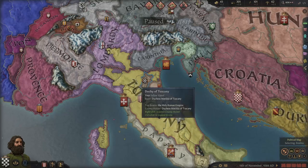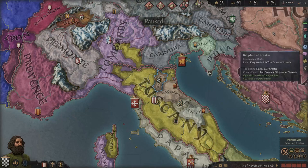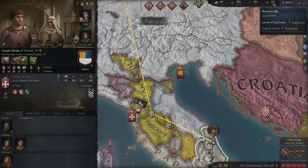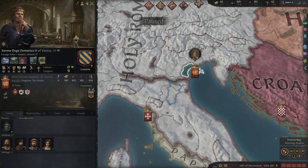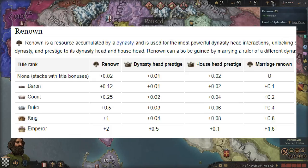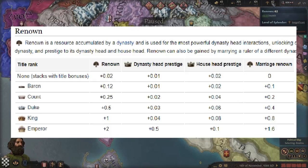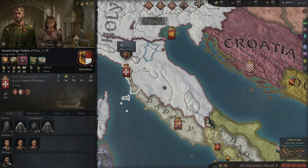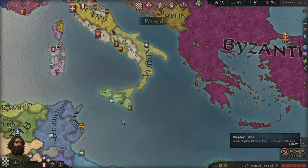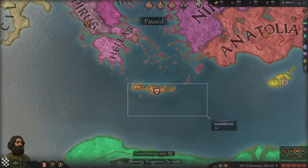Another tip is getting renown as soon as possible. Starting as a count, you really don't get much — about 0.25 renown per count, and right now we're getting 0.57. But if we managed to pick up a desirable match — like marrying a sister to Venice — that would give us another 0.8 renown, more than doubling our renown income. Pisa also exists, so when they cycle to a new ruler we could marry another daughter or sister there and get another 0.8 renown.